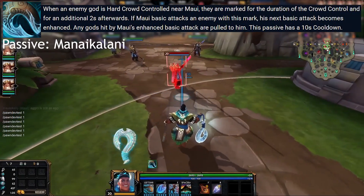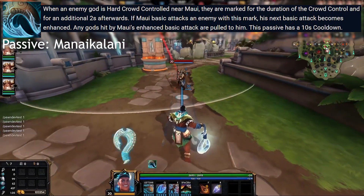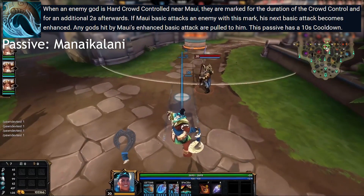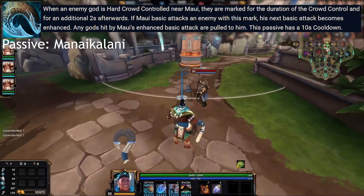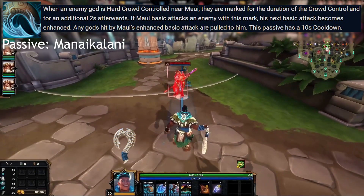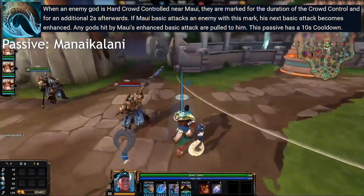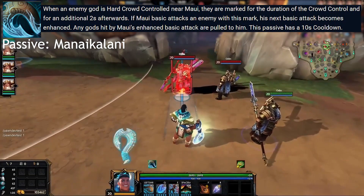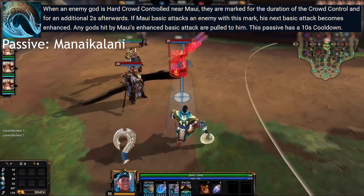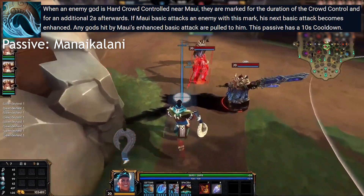Moving on to Maui's passive, we have Manai Kalani, which allows his basic attacks to pull enemies towards him if they were recently affected by hard CC. Soft CCs like slows and trembles won't proc this, but any hard CCs like stuns, knockups, and roots will apply this for the duration and for 2 seconds afterwards. During this time, if the enemy is hit by Maui's basic attacks, they are pulled to him. Due to the nature of his vertical cleave basic attacks, there's potential to hit multiple enemies with this pull at decent range, and group up minion waves with it as well. The internal cooldown of this passive is 10 seconds and can be seen on his passive meter.